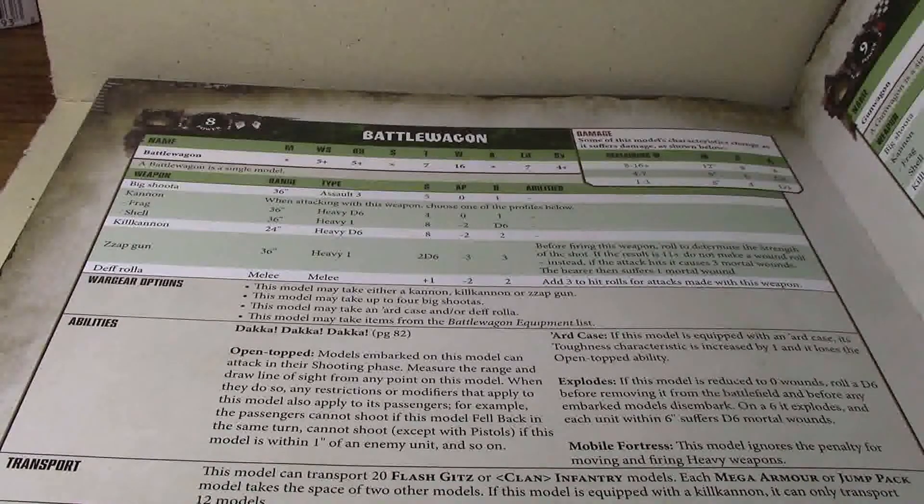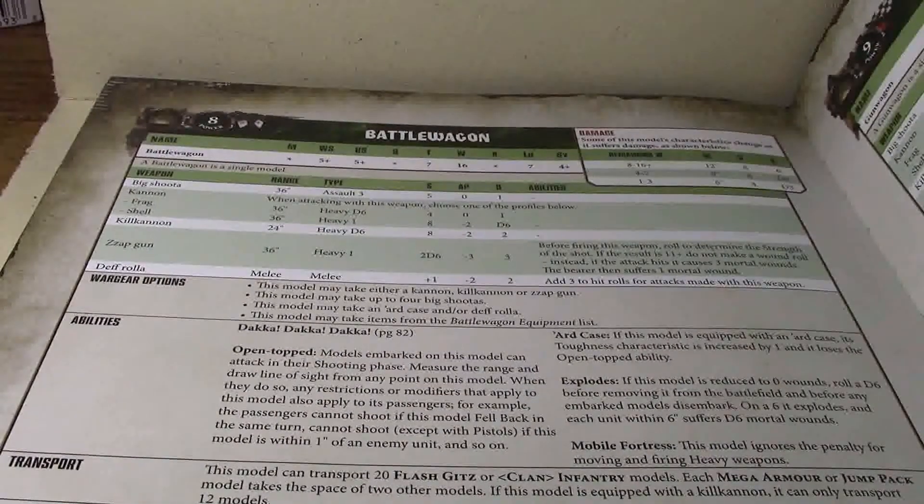I forgot to mention the def roller — how perfectly okay the def roller is. It's 19 points, so it's a little spendy. But it does hit on 2+ always, no matter how many wounds are left on the Battle Wagon, because weapon skill doesn't degrade. It's melee, strength plus 1, AP minus 2, 2 damage — not bad, not tremendous, but not bad. It's not the strength 10 guaranteed death it used to be. The death roller used to be one of the most powerful things in the entire game — you could ram and do damage with it and just annihilate almost everything you touched. But that was nerfed pretty hard, pretty quick.